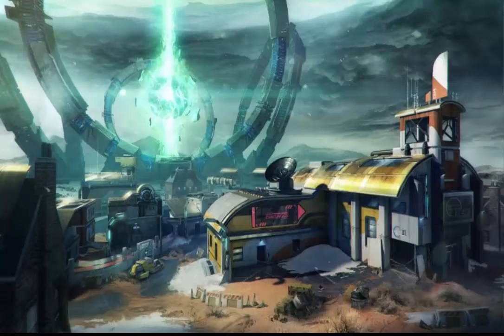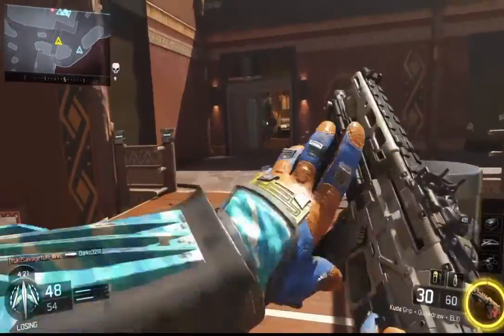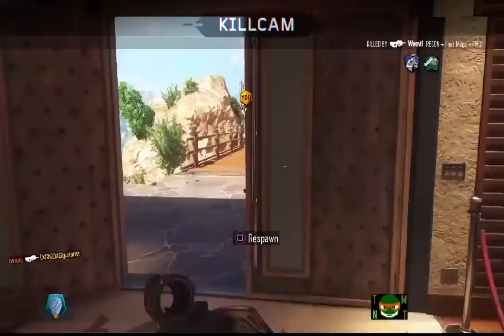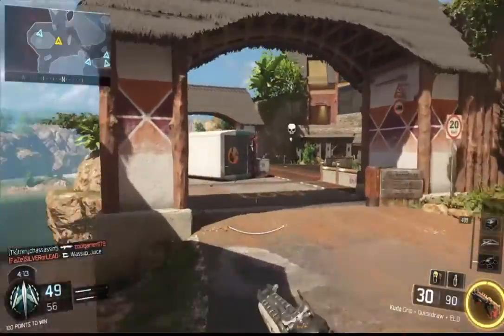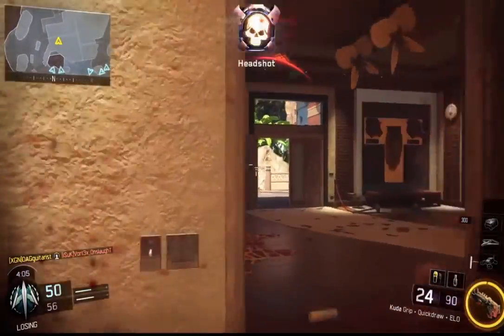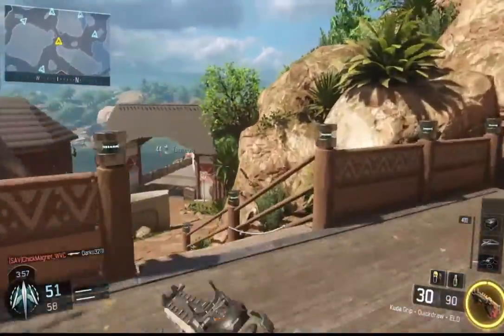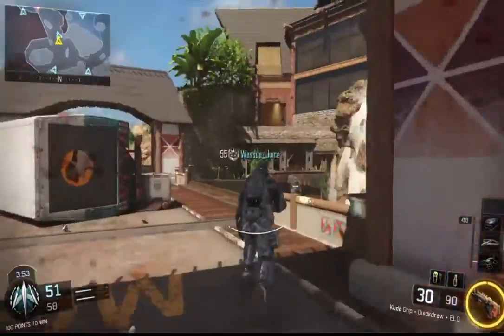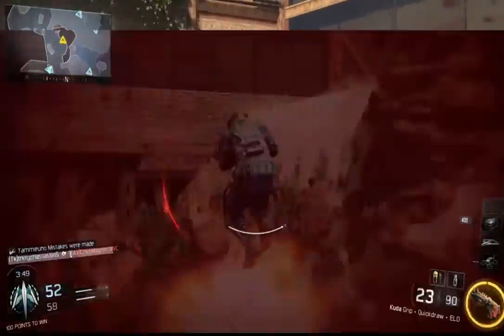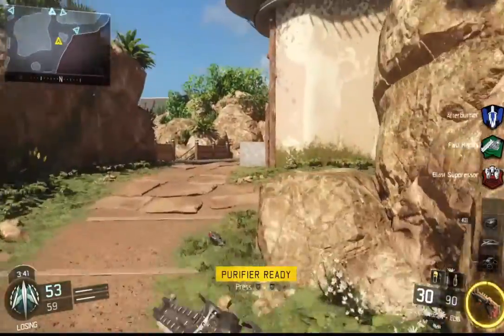The last reimagined map is Rupture. The Call of Duty: World at War classic Outskirts is reimagined as a high-tech facility designed by a futuristic society desperate to repair Earth's atmosphere. I think what they've been trying to do over the DLC cycle is get people ready for Infinite Warfare and the futuristic direction Call of Duty is going. I never played World at War so I'm not familiar with Outskirts, but I've heard the map is huge. I'm probably going to go buy World at War on PlayStation 3 just to get a feel for it.